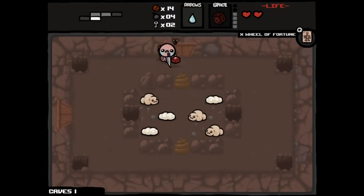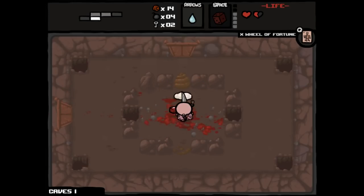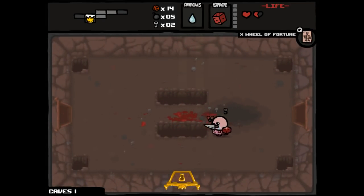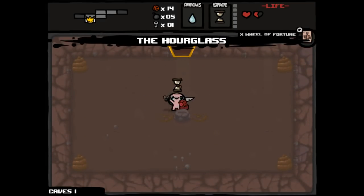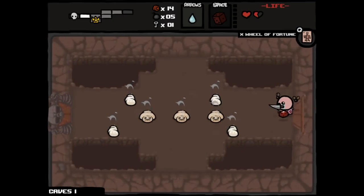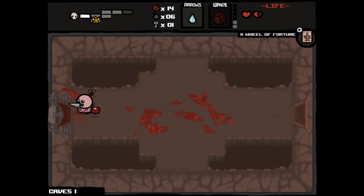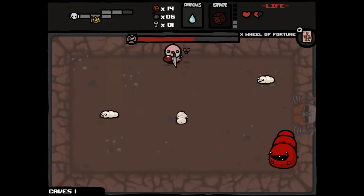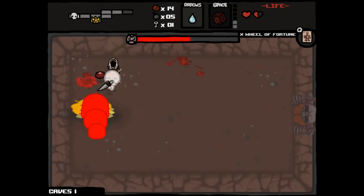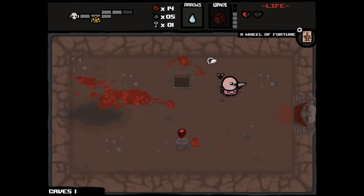Wheel of Fortune is probably terrible, but if we need one extra penny that slot machine exists and could allow us to just get it for the cost of a bomb — probably one of the best uses of the Wheel of Fortune card outside of saving it for the Chest. We got Fetus in a Jar or Epic Fetus — I never bothered to learn the different titles because they both pretty much guarantee a victory. But we're not going to take them, not to avoid disfavor or anything, I just don't like using them if it's possible to avoid and still win, which it's looking pretty likely right now.